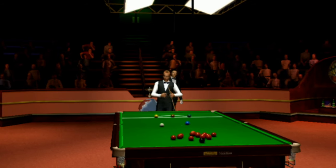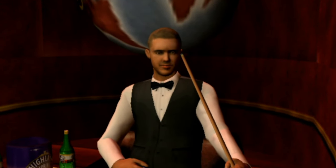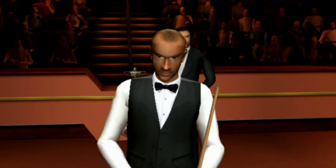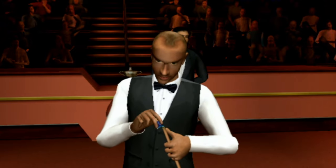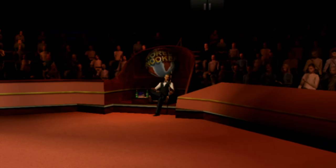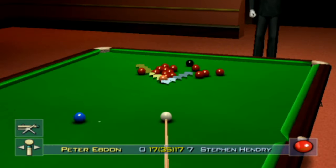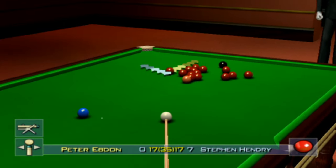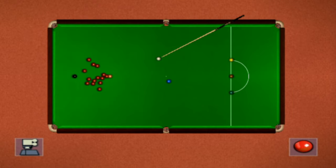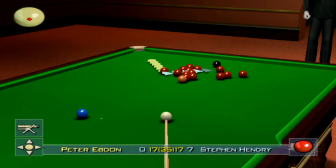Peter Ebdon beat seven times World Champion Stephen Hendry in a final frame thriller to win his first World Snooker Championship crown. At 17 frames all and the ball scattered, Hendry made a seven break to take a slender lead. Ebdon came to the table with a real chance of winning the final frame and match, faced with a simple red with easy position on the black and the reds well split — win the world title for Peter Ebdon. On the normal Armadale rather than the one we've been using, which means you don't get the overhead view anymore, which on this game can be quite crucial.